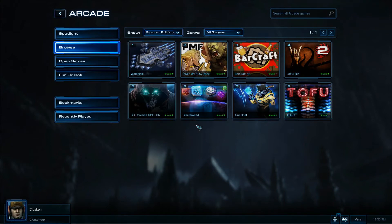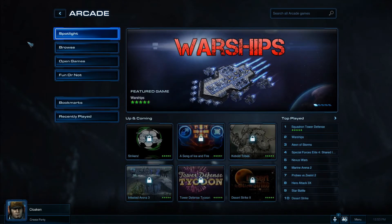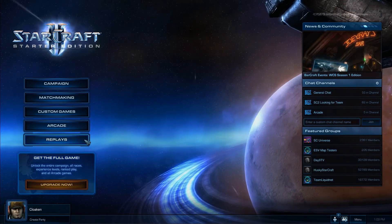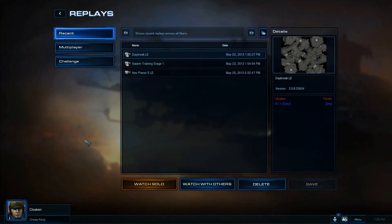We rotate featured games into and out of this list periodically, so check back often. There is always a fresh flow of content to be found from the talented developers that contribute to the arcade environment. The last menu item on the home screen covers replays. The functionality found here is virtually identical to the full version of the game, with the ability to watch any replay you'd like from Wings of Liberty or Heart of the Swarm.